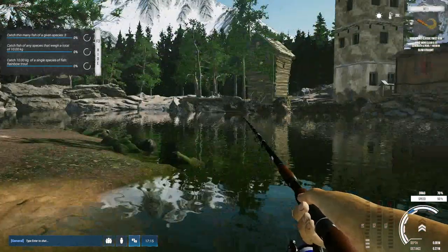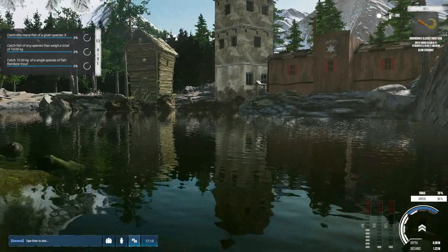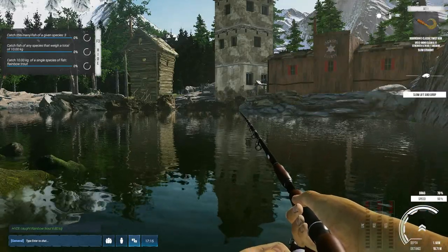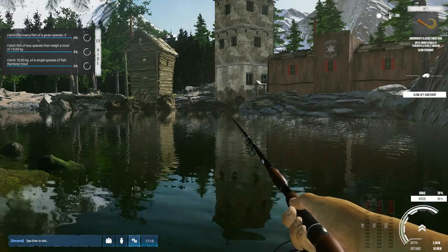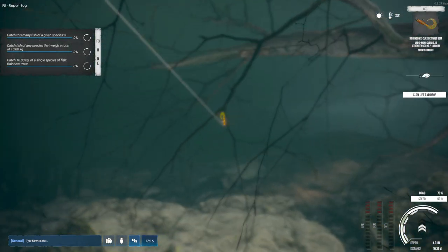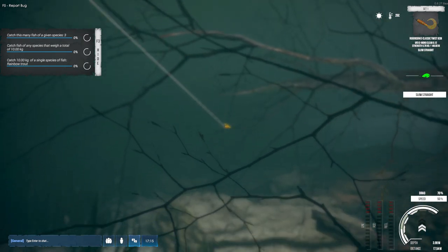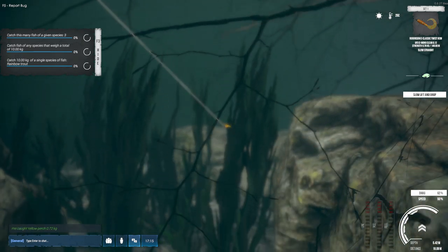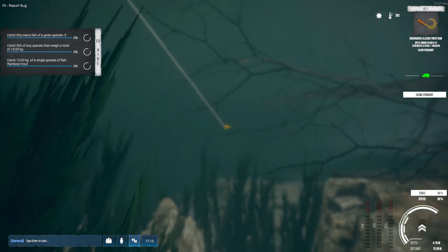I could have sworn I could turn the camera - whoa, apparently you just pull it all the way back in. There are a couple of differences. I didn't do the tutorial because it didn't show. I don't want to drop too much or get stuck on a log. I'm not seeing any fish. I don't know why I can't turn the camera. I can mouse scroll to get some sort of drag going.